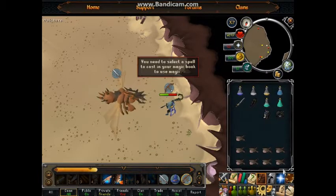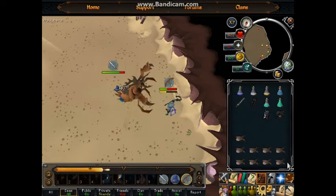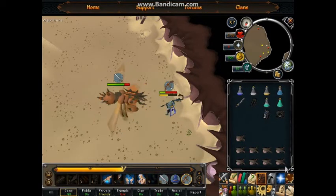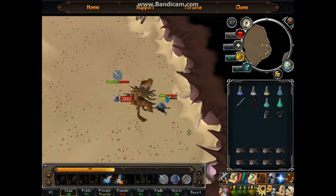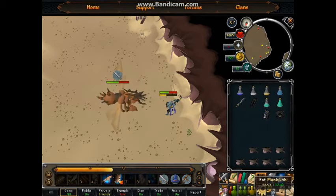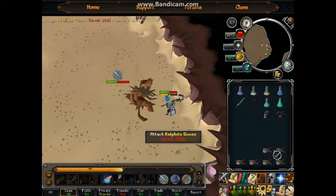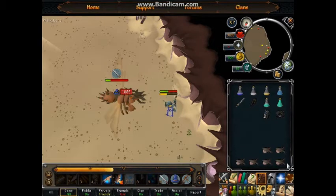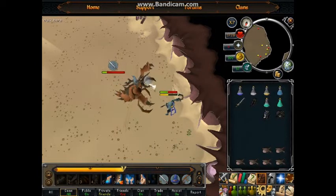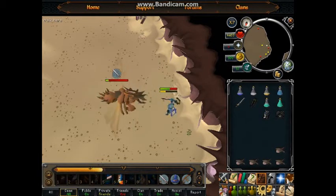Oh, I always forget to set the autocast — that's the one thing I really don't like about EoC, you have to select every single spell you want to use. Anyway, once I get to magic, I think the second form is so much easier than the first, probably because I have a higher magic level. With melee I get critical hits of 2500 to 4000 depending on the ability, and with magic it's not close to that, but it goes down pretty fast.